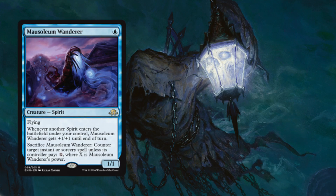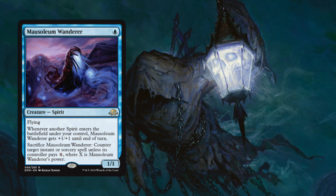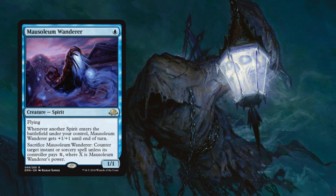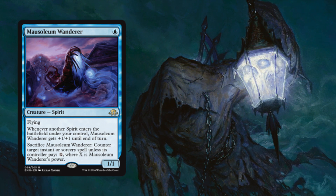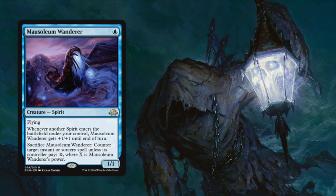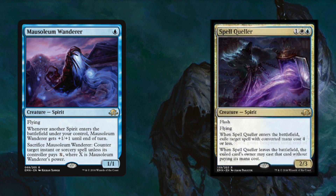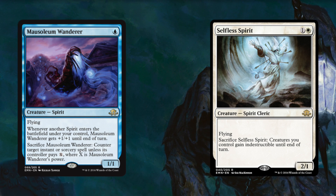But what's a 2/3 flier without some added tribal synergy? That's why my number one pick is the missing piece — no longer missing — of the Modern Spirits deck puzzle, and that is Mausoleum Wanderer. For one blue, you get a 1/1 blue Spirit with flying. Whenever another Spirit enters the battlefield under your control, Mausoleum Wanderer gets +1/+1 until end of turn. Sacrifice Mausoleum Wanderer: counter target instant or sorcery spell unless its controller pays X, where X is Mausoleum Wanderer's power. It has a built-in counterspell that in hypothetical Spirit decks grows as your board does. Great synergy with cards like Rattlechains — also a Spirit — who will offer protection for any targeted removal. The previously mentioned Spell Queller gives added disruption, and going all the way back to our honorable mention of Selfless Spirit means Mausoleum Wanderer is the keystone turn-one drop of a Modern Spirits deck.